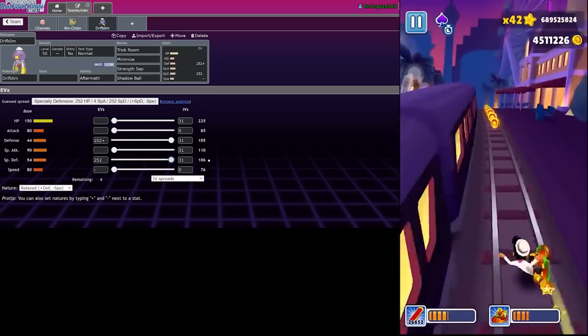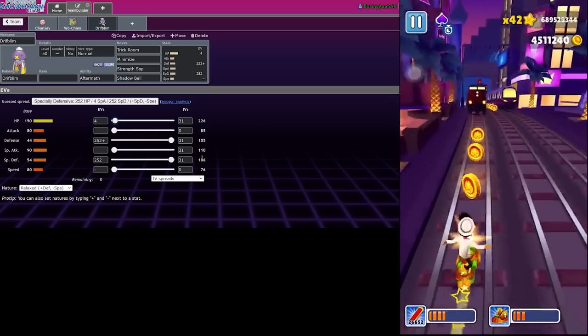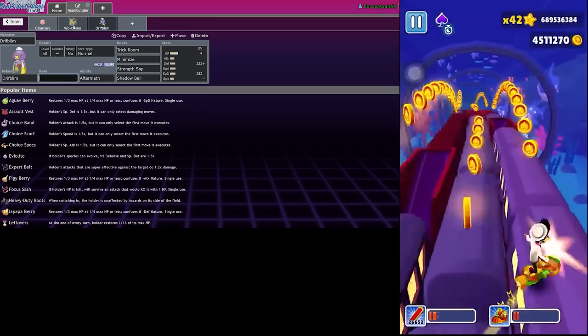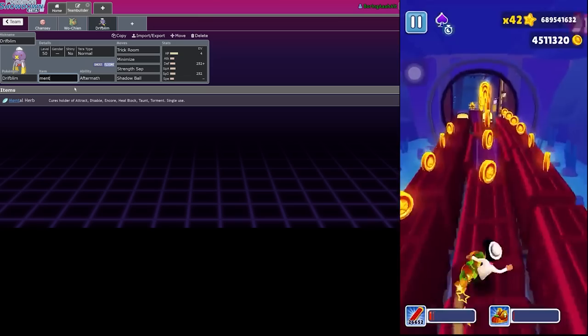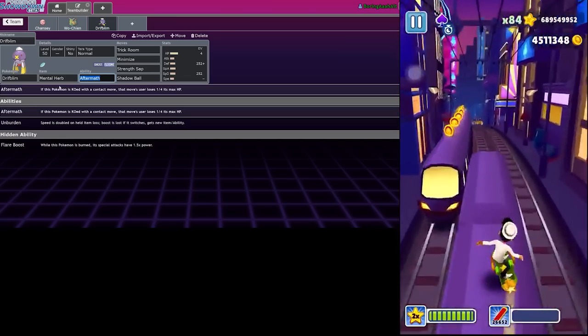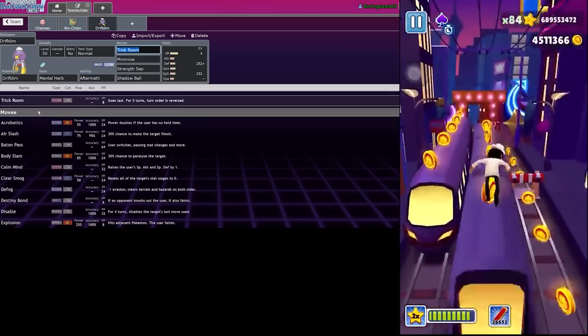This is gonna be the craziest spread ever, dude - this is the stupidest spread ever. For item, I think we'll go Mental Herb to make sure we can never get Taunted. And we definitely want Aftermath so we don't have Burgeon.